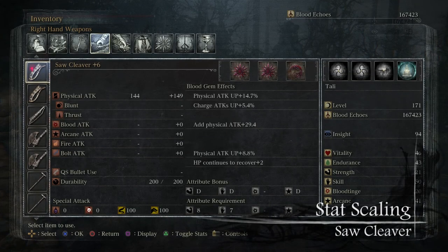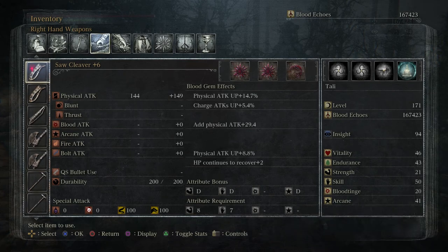The saw cleaver is a weapon that scales with three different stats. It scales the most with strength and arcane, starting off at D and ending up as a C when the weapon reaches level 10. It also scales slightly with skill, starting at E and ending with D at level 10. For those who do not know, stat scaling is how much your attributes will boost the weapon's attack value.